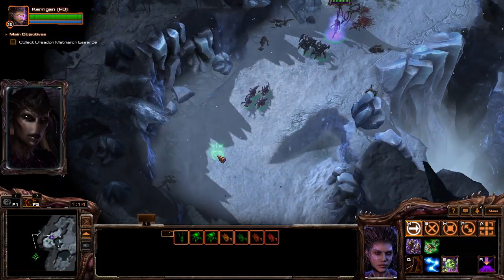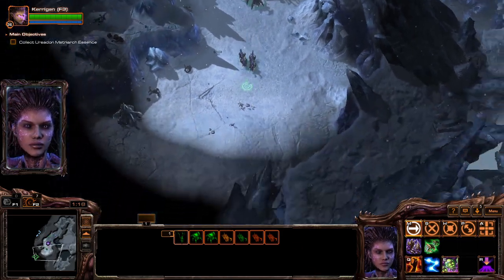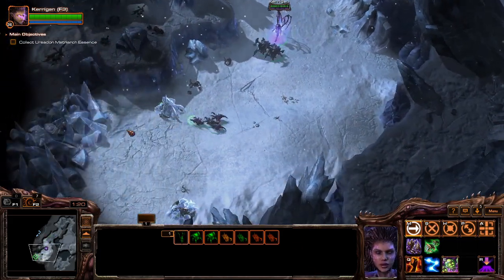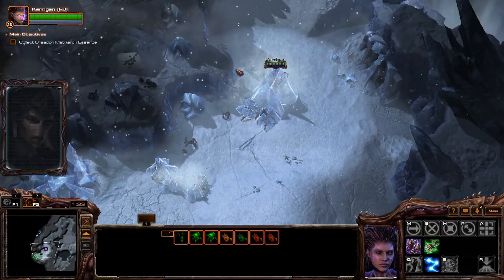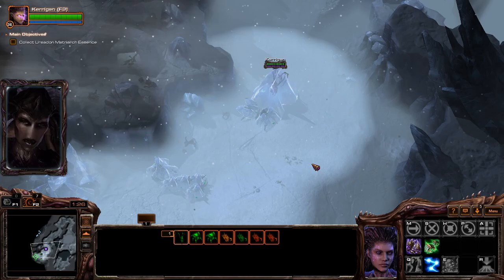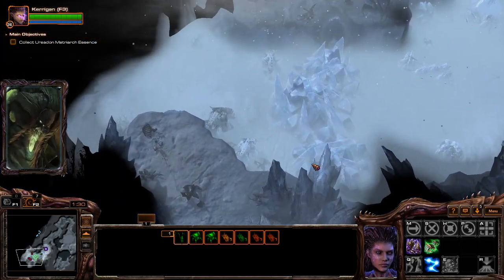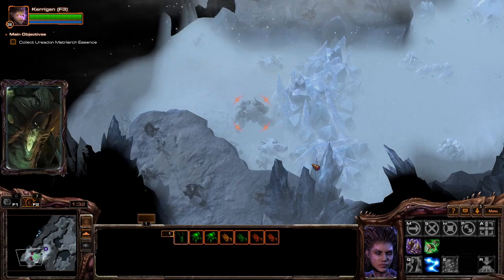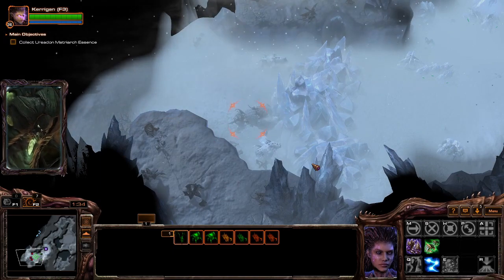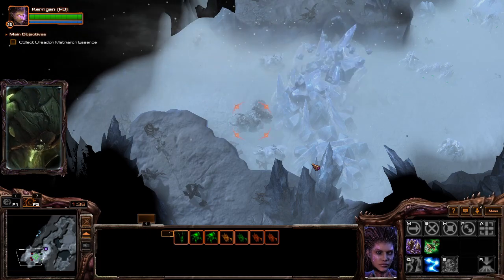The flash freeze is near. I just have to find an Ursodon matriarch. The swarm conquers all — Ursodon Zerg, oh no. The flash freeze has arrived; your troops are frozen. These Ursodon, led by a matriarch, have strong essence. Once local essence is assimilated, the swarm will resist flash freeze.